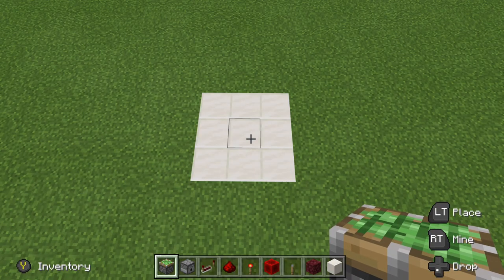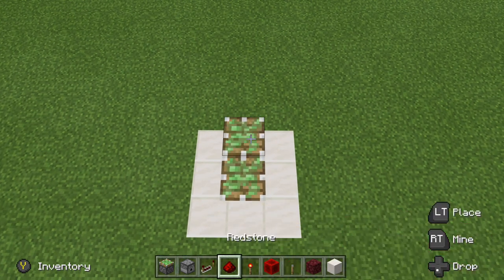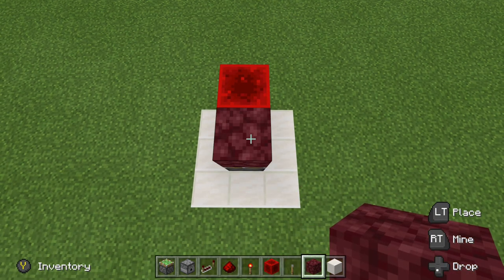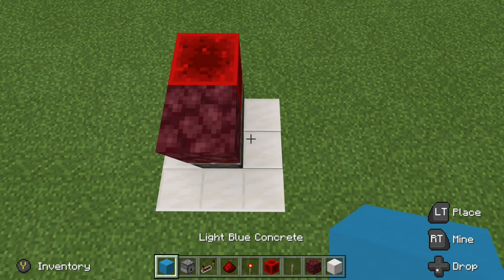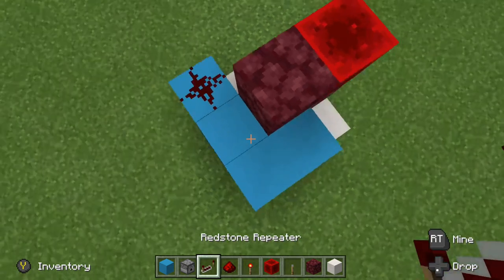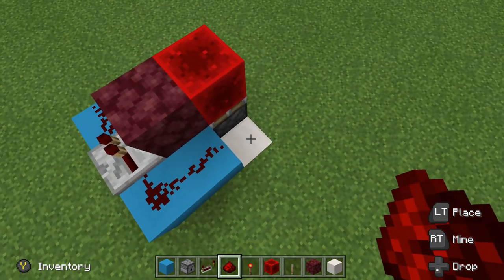To build this, grab your two sticky pistons and right in the center, place a sticky piston facing up and one right behind it. On this back sticky piston, go ahead and place the redstone block, and on the front one, go ahead and place down your netherrack. Now we're going to build this little L shape, then place redstone dust here, a repeater running this direction set to one tick, redstone dust, redstone dust there, and then redstone dust running down.